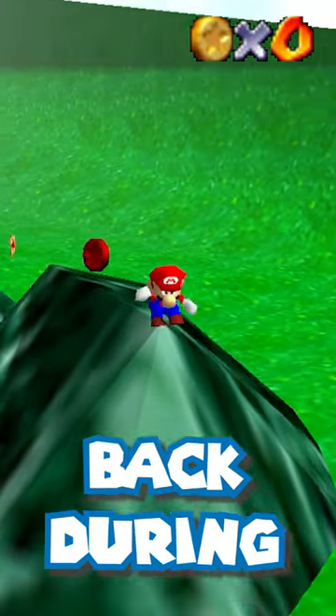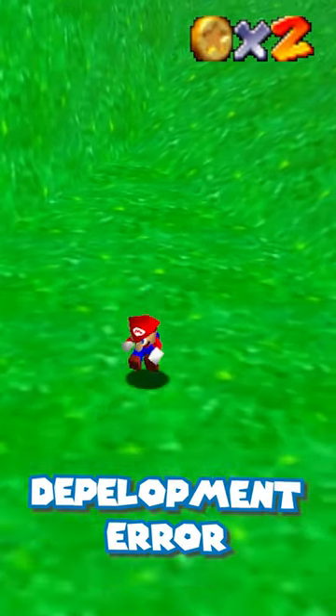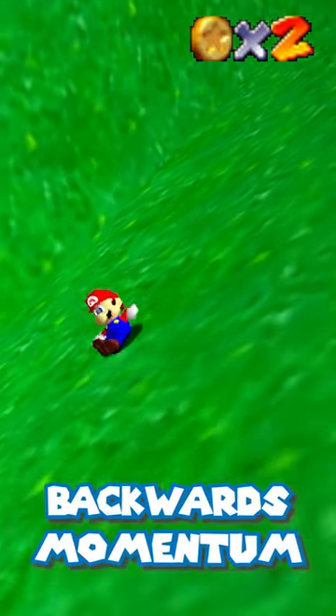This is possible because when you hold back during a long jump on a steep slope, you can build up speed due to a development error that failed to put a cap on Mario's backwards momentum.